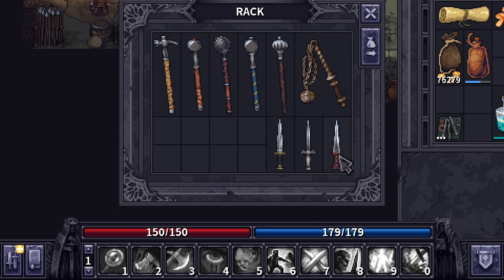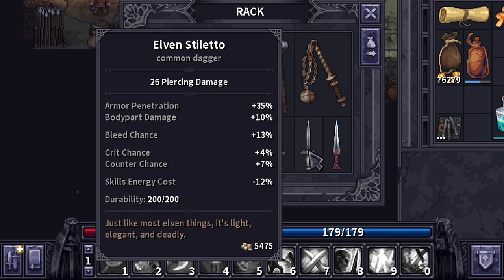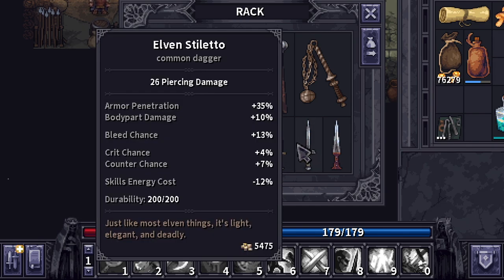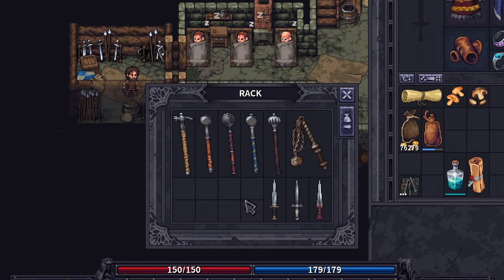Moving on to daggers — the two new daggers added are the Commoner's Dagger and the Elven Stiletto. The Commoner's Dagger is definitely on the lower end, maybe as a starting dagger, though it does have an interesting skills energy cost negation compared to others. The Elven Stiletto is pretty much a one-for-one comparison against the Misericorde, which is basically the endgame dagger right now — the most reasonably obtainable one. They have slightly different stats: depending on whether you want more bleed chance and less crit, or more crit and less bleed chance, plus counter chance versus accuracy. It really depends on the kind of build you're going for, but it's definitely nice to see another endgame dagger added.